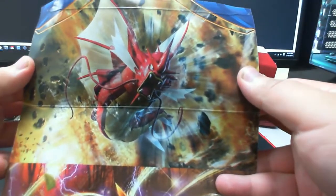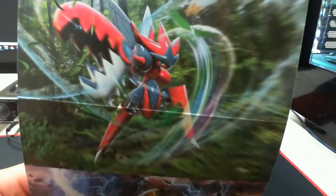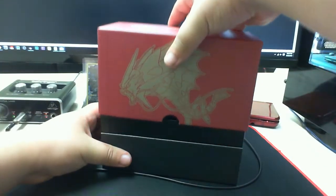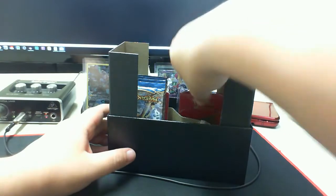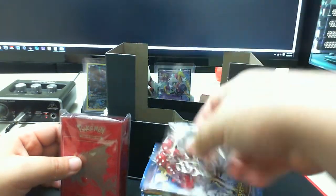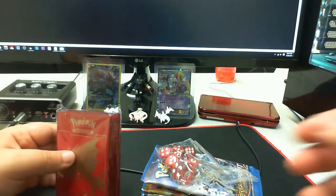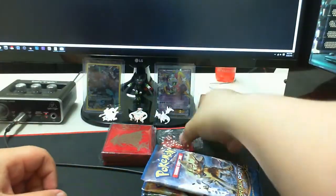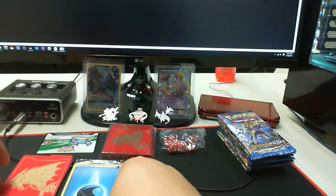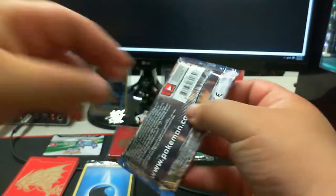We can see this crazy Mega Gyarados art, this Breaker Ninja dude going for Water Shuriken, crazy Mega Scizor art, and Luxray. We are gonna get right into this box. We see Dex Leaves, dice, points — I'm gonna get everything organized all pretty like the way that I do. Alright, this is everything that comes in the box and we're gonna get straight into the first pack.